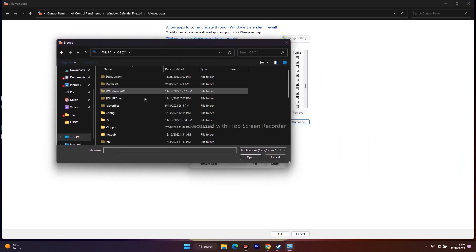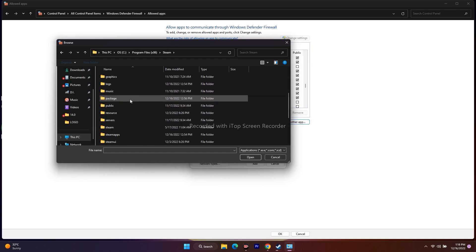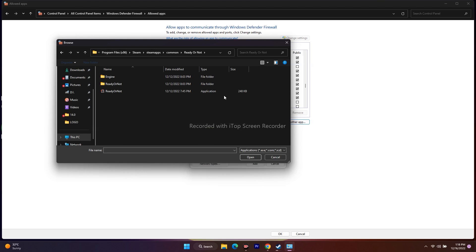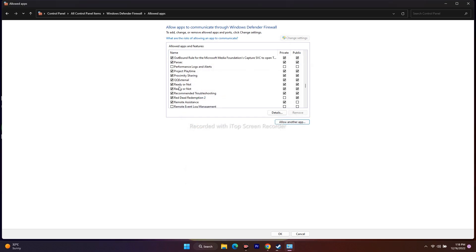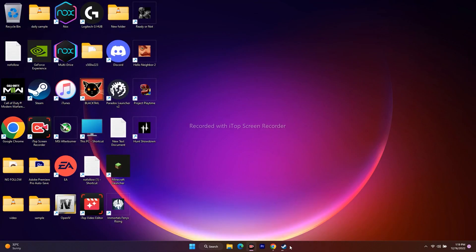Navigate to This PC, open Local Disk, go to Program Files (x86), scroll down and navigate to the Steam folder, then Steam Apps, select Common, and go to Ready or Not. Select the application and add it. Once added, make sure that both Private and Public checkboxes are checked.